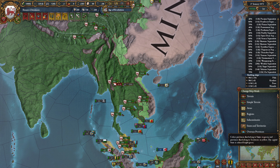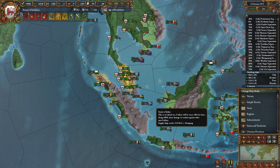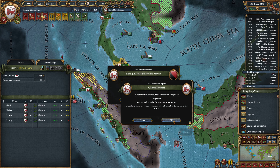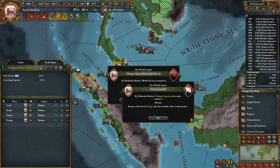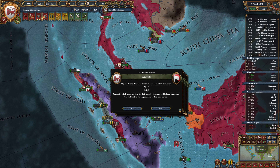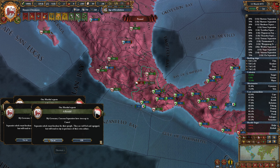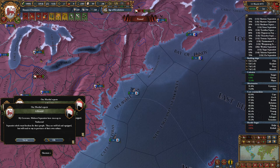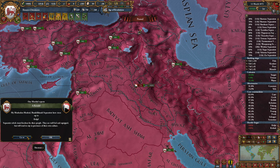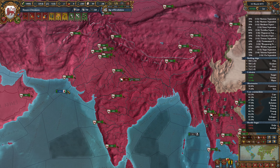Looking in at our state situation, we're going to need to make some states over here — I don't think we can yet. Majapahit fabricated claims on us. That's ambitious. Five revolts this month — Aztec, Cuscoen, Maliseet: we don't care. Assyrian and these guys we do care about. So only two of those rebellions were actually ours — no big deal.